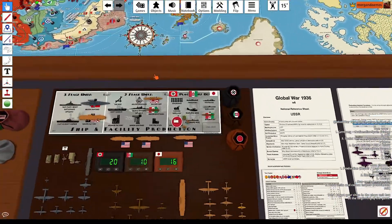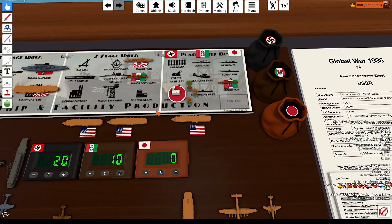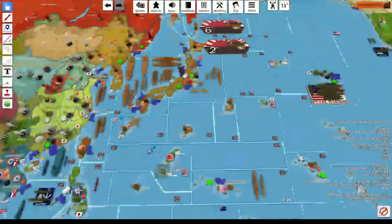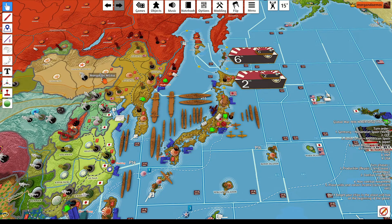Next we move on to purchases. For our 16 IPP, we will spend all of it. We will complete our major factory by upgrading the medium. We will purchase two marines. We will upgrade one militia. As we move over closer towards Japan, we do not have any combat moves to declare.